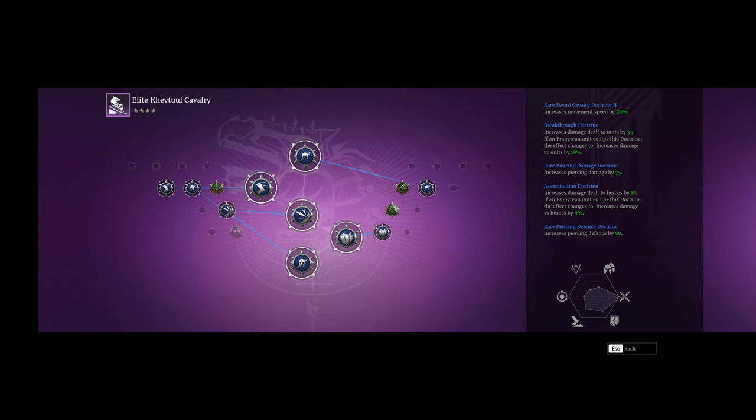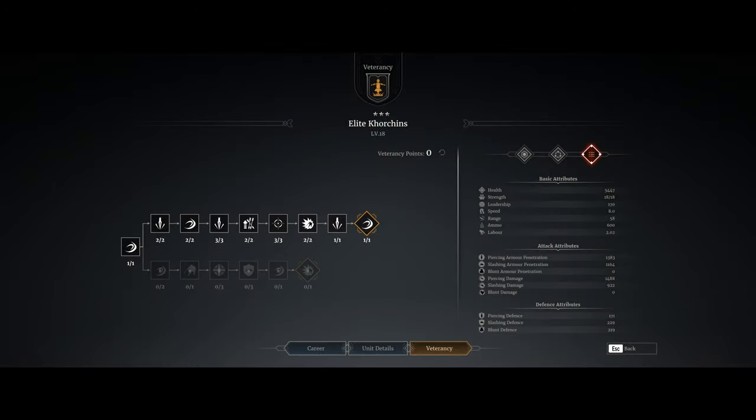Of the three units, I'd used the Corchens the most before making these videos — they had leveled naturally. I was always kind of disappointed with them. When I had an extra 170 points in a field battle I'd throw them in. But for this video I really tried to get them to work, so I put a lot of epic doctrines on them. There's really only one veterancy line you can use — the top line. The bottom line has food consumption, so there's just no reason to go there.